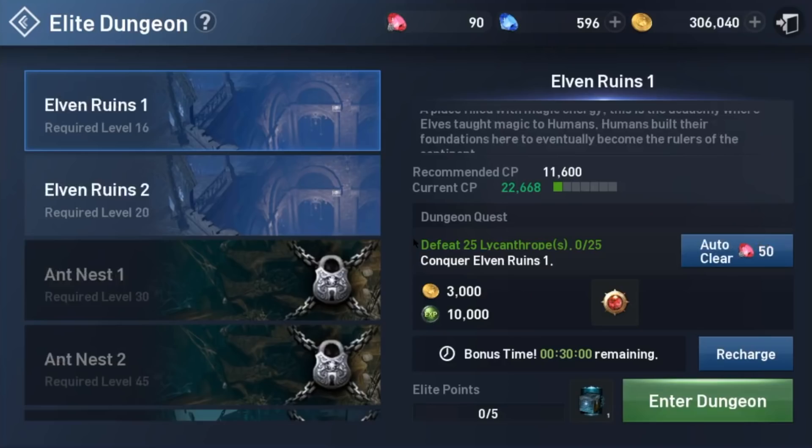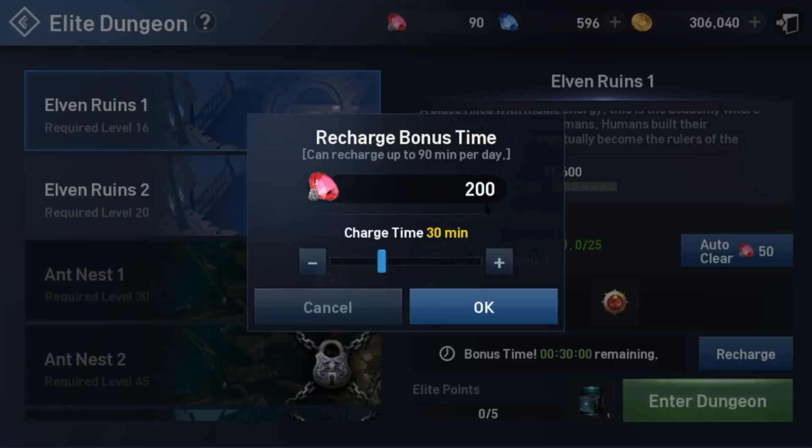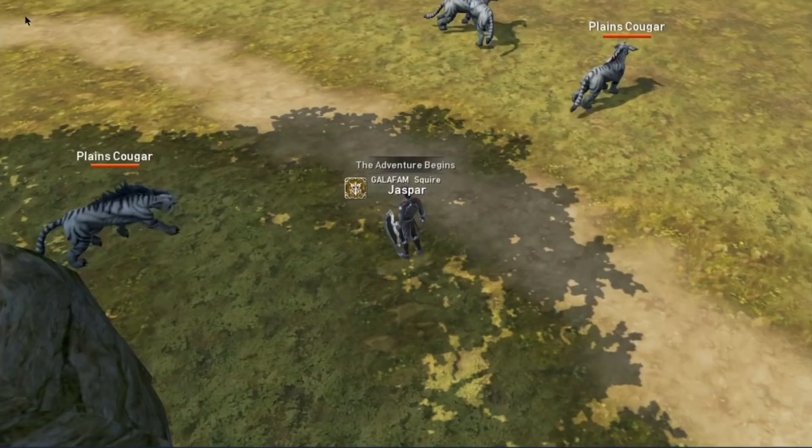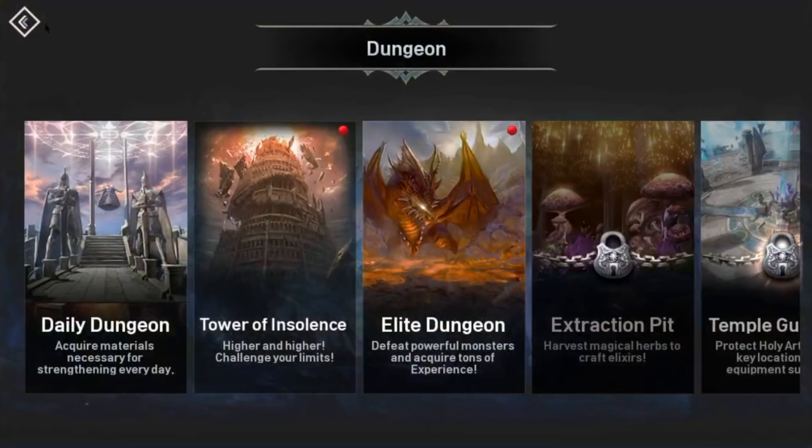Let's check out the elite dungeon and hot time. You get 30 minutes a day of hot time, which is significant — monsters give eight times the experience and drop four times the loot. But you can extend it: it's 100 red gems per 15 minutes for the first 30 minutes, then 200 red gems per 15 minutes for the next 30, and 400 red gems per 15 minutes after that. I would recommend just adding 30 minutes a day — it's relatively cheap and you're going to get much more experience and a lot more drops you can use for upgrading your equipment.